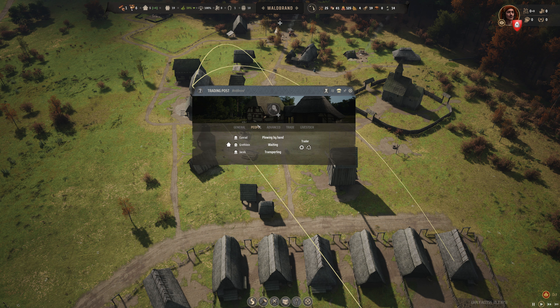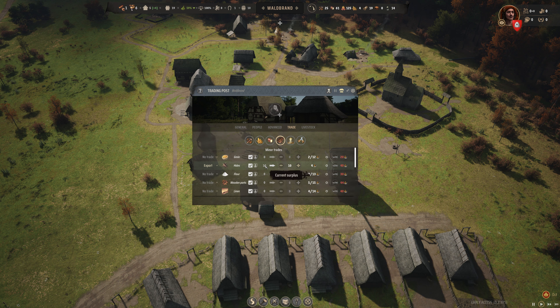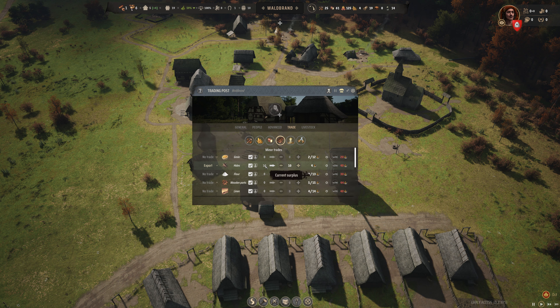A trader is plowing by hand — they're lending aid when they don't have other things to do, presumably. We currently don't have any timber; that's expected. And we want to maintain about ten hides. We've got nine more to sell, so we'll definitely work on that.